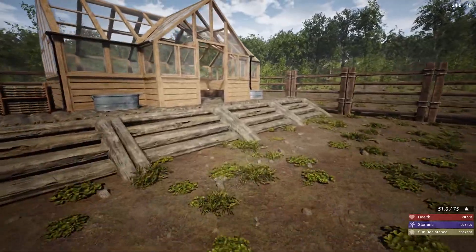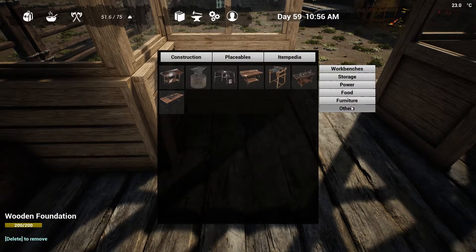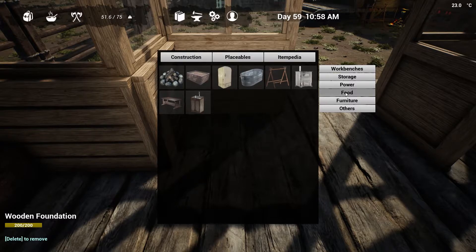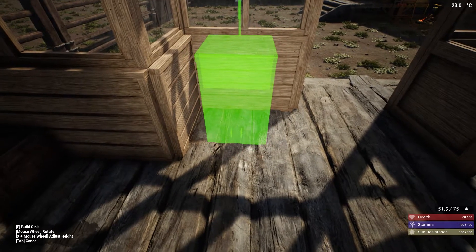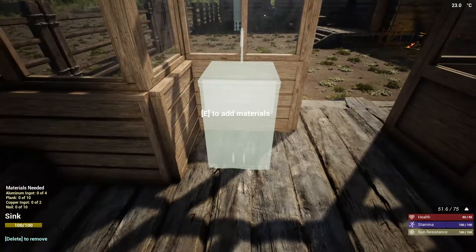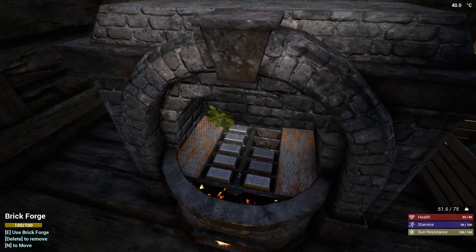We need a sink! Forgot about that. I'm going to stick one right here. Placeables, other, furniture — no, food — sink. What do we need? Aluminum ingot, planks, copper ingot, nails. I'm going to put one inside too after. This is clean water, which is great — we won't have to boil our stuff anymore.